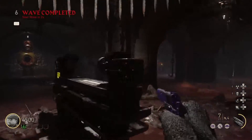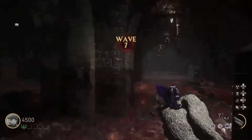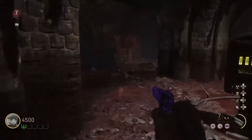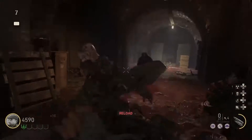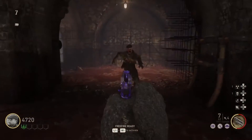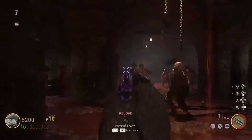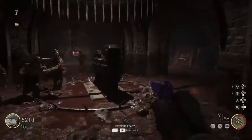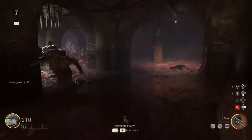Once it turned to the next round, I immediately killed zombies the quickest and fastest way by shooting them in the leg seven times and then meleeing three times. And then it was magic — I got Pack-a-Punch pistols on round seven.